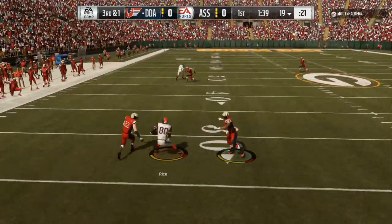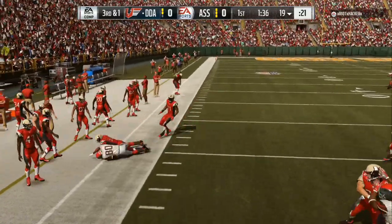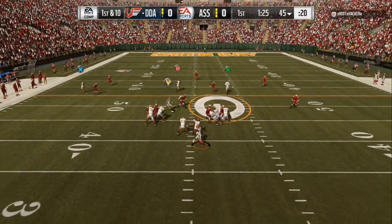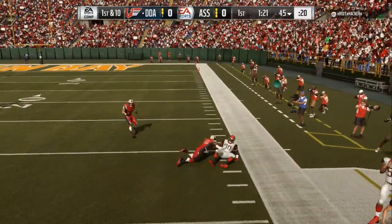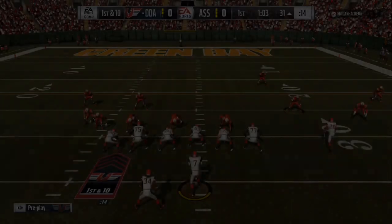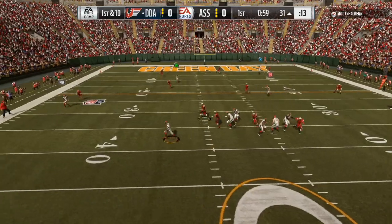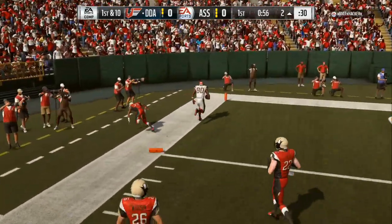We hit them with the spin, follow the block down the field, hit them with another spin on the third and one. All we got to do is flip the play from left to right — his user is on the left, his user is on the right — we make adjustments behind it, dots everywhere. We are three for six right there, but we're going to showcase the defensive side: win the lead off the blitz, send the blitz.